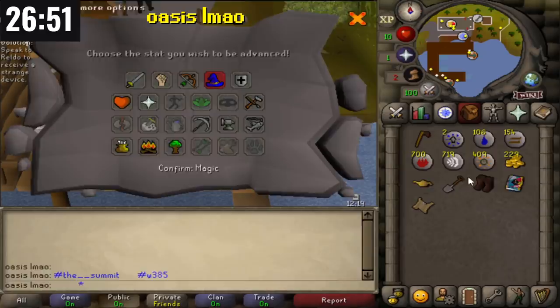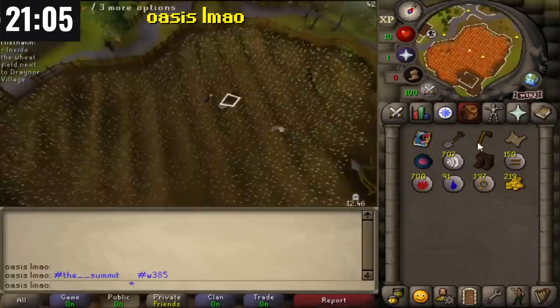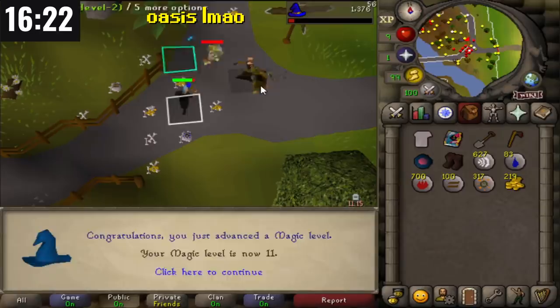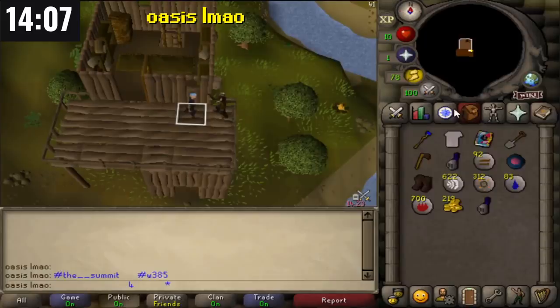Oasis finishes X Marks the Spot in three minutes, getting an XP lamp for 300 XP which he uses on magic, as well as a beginner clue scroll. He finishes that clue scroll in nine minutes and gets no uniques. He heads over to the Lumbridge Goblins, which drop beginner clue scrolls, and proceeds to mage them for another. With 16 minutes left he gets another one, and with 14 minutes left he completes it and only gets two steel full helms — again, no uniques.